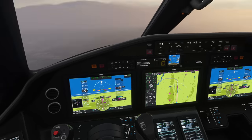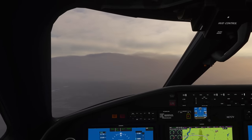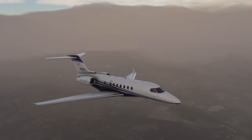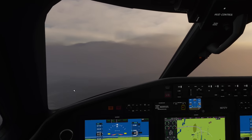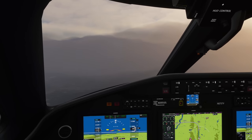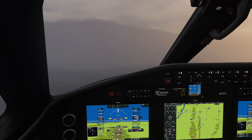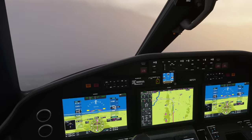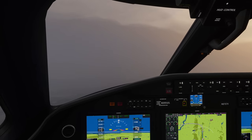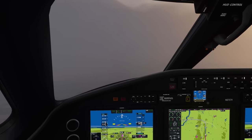This is fast becoming my favorite plane. The Longitude is one of the coolest planes in Flight Simulator 2020 — arguably the most prestigious. I heard in real life it costs around 20 million USD, so it definitely is not a cheap plane. As futuristic as it gets! We are at 5,000 feet at ACORN — that's perfect.